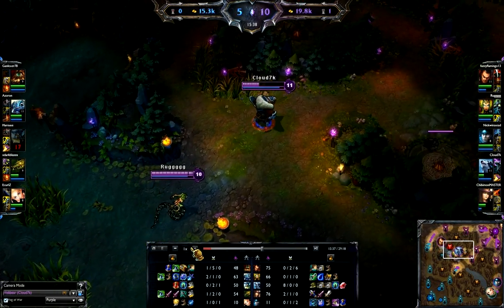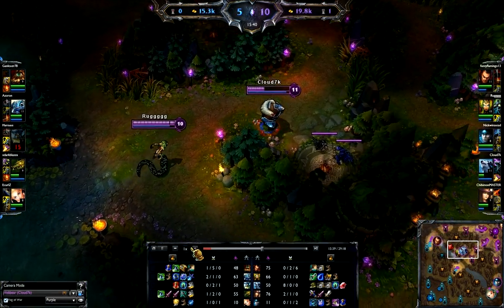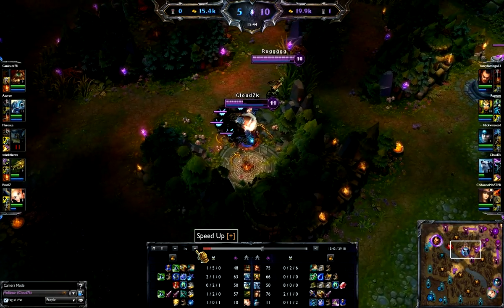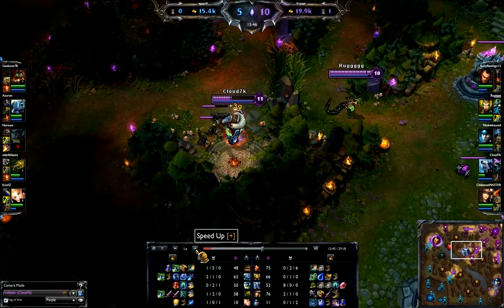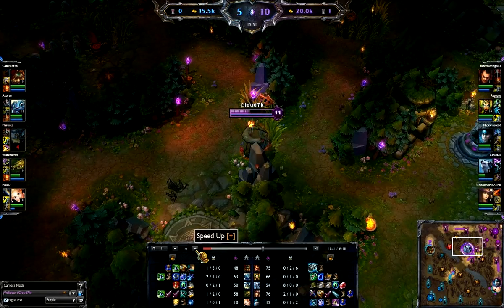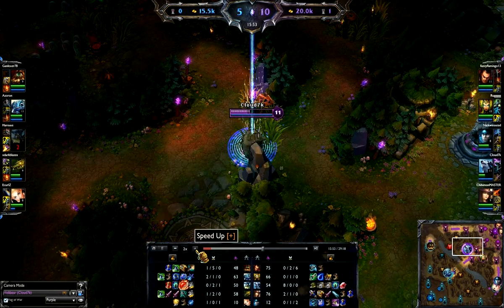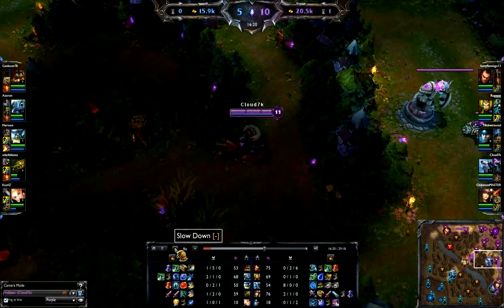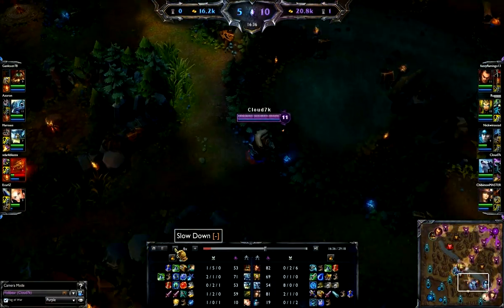Olaf is only level seven so I've got four levels on Olaf. Udyr is level nine. I'm just snowballing the shit out of this - I'm dominating, I'm making everyone my bitch. I have complete map control right now and that's what you want.